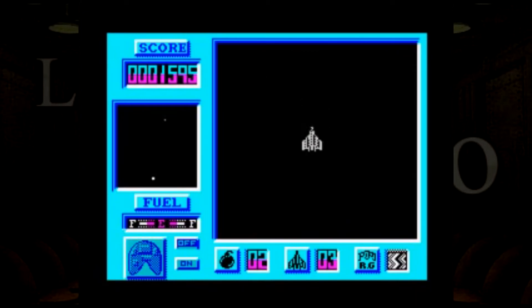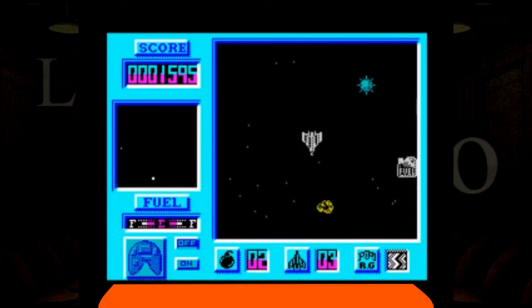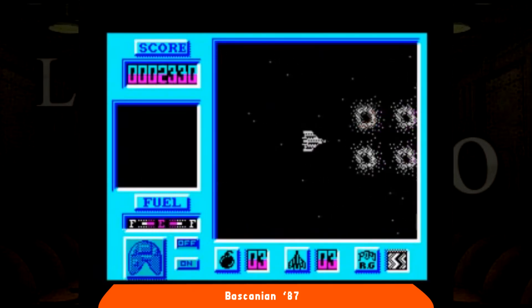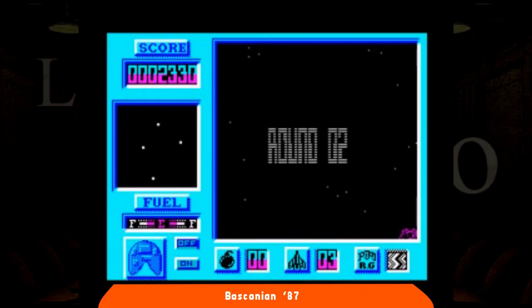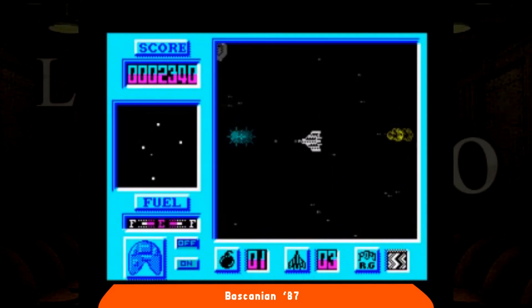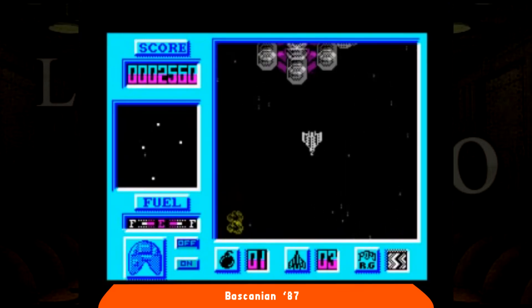Arriva, con grandissima calma ma direttamente a prezzo budget, una conversione di un coin-op del 1981 intitolato Bosconian, qui un attimino attualizzato in Bosconian 87. L'originale era della Namco e può essere considerato un classico. Fu il primo sparatutto a consentire all'astronave del giocatore di scorrazzare liberamente in ogni direzione in una mappa estesa, al punto che qualcuno lo definì un free roaming shooter. Nel 1981 non c'erano né Commodore 64, né Amstrad CPC, né Spectrum.